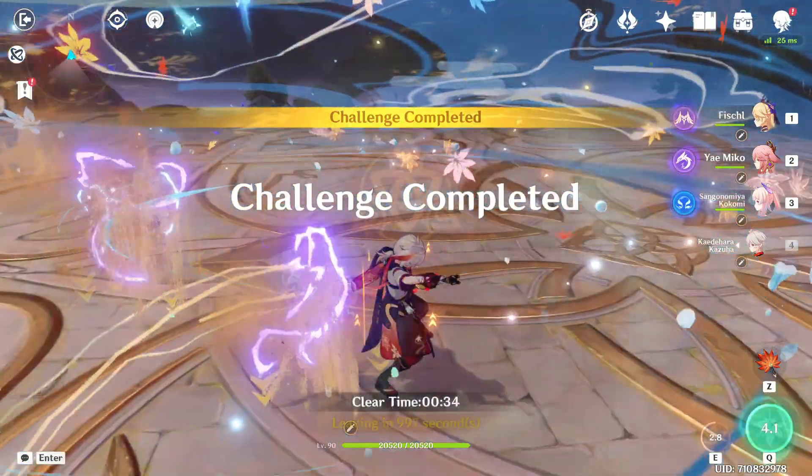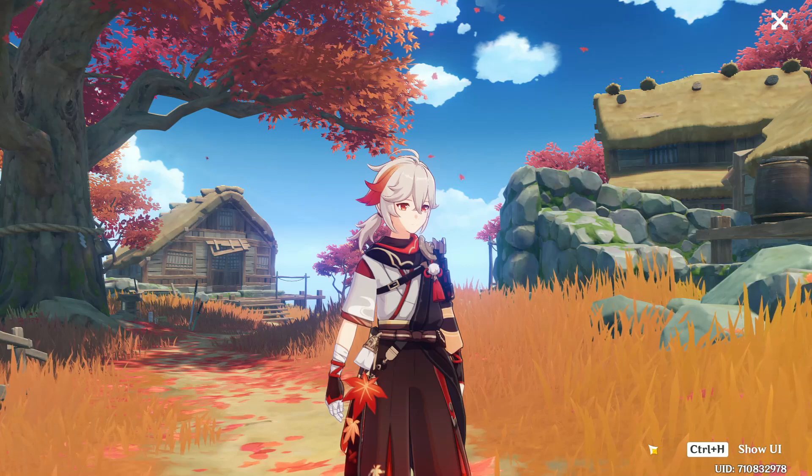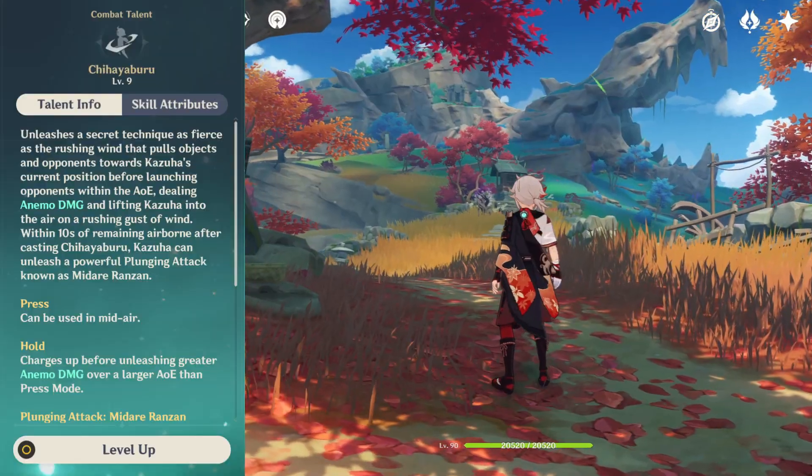Let's talk about his kit, gearing, pros and cons and my thoughts about him. Kazuha is a 5-star Anemo sword user with great crowd control and excellent buffing for Pyro, Hydro, Electro and Cryo damage.